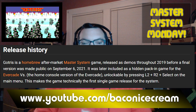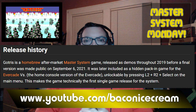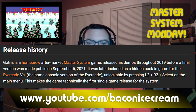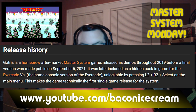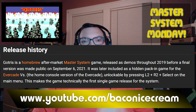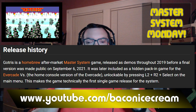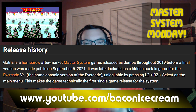The Evercade VS is the home console version of the Evercade, for those that do not know. It is unlockable by pressing a certain button combination on the main menu without a cartridge in the system. So those Evercade fans watching: if you do not have any cartridges in your Evercade VS — neither cart slot 1 nor cart slot 2 — you can get this game by selecting L2, R2, and Select at the same time. L2, R2, Select gets you this game, which is called Gotrys.